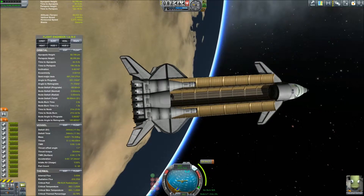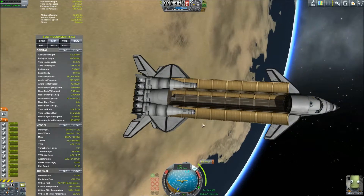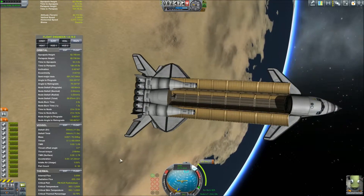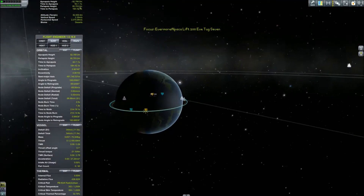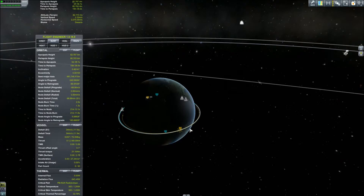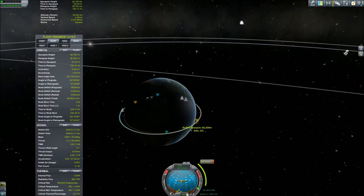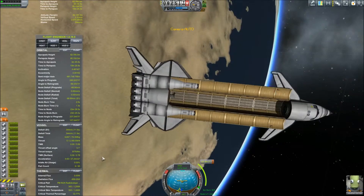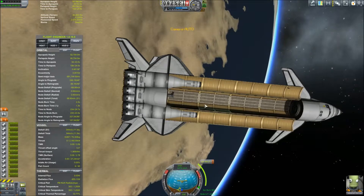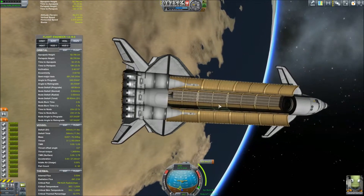After attempting to land the spaceplane with the tug inside, I discovered that a single docking port — even the docking port senior — is not enough to keep it stable inside the cargo bay. Unfortunately, the cargo bay walls do not currently do anything, and the contents will feel free to clip right through the outside if you let them. As a result, we are going to leave the space tug in orbit. We can always bring fuel up to it and use it in a future mission. It is a space tug, and it does belong in space.